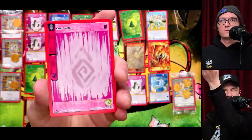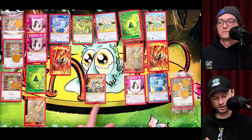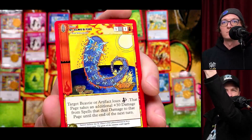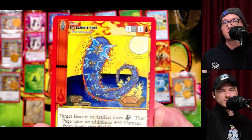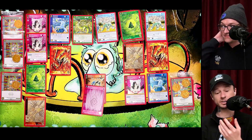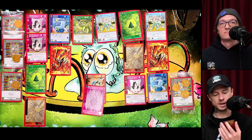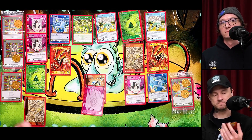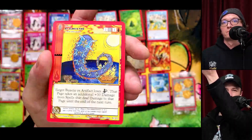Next card — the Spirit Hora! I don't think we have this one yet. And St. Elmo's Fire — the art is awesome. Shout out CT Renko, this is so cool. St. Elmo's Fire: seven per spell book, contraction cost one neutral one flame. Target Beastie or artifact loses Stone Skin, and that page takes an additional plus 30 damage from spells that deal damage until the end of turn. That's amazing — so useful for flame. You can just get through all of those Stone Skin Beasties. I'm curious how that would work with something like Joe Magarac, where when he loses LP all players lose that much LP — if you could set up a combo with St. Elmo's Fire to deal a ton of damage.